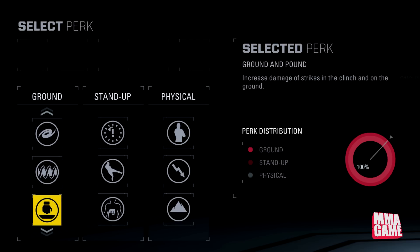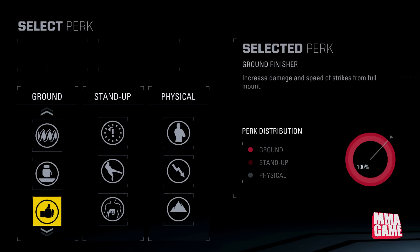Moving on, we have Ground and Pound — increases damage of strikes in the clinch and on the ground. Pretty cut and dry right there — a very, very nice perk if you're looking to take people out in the grappling department.